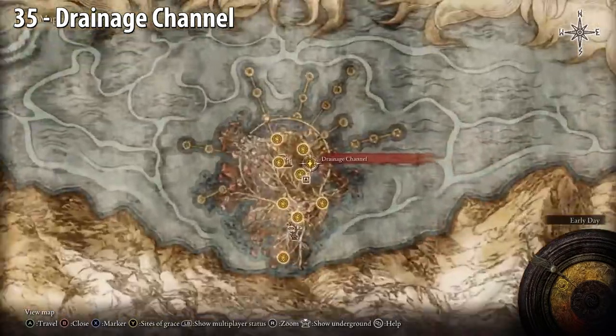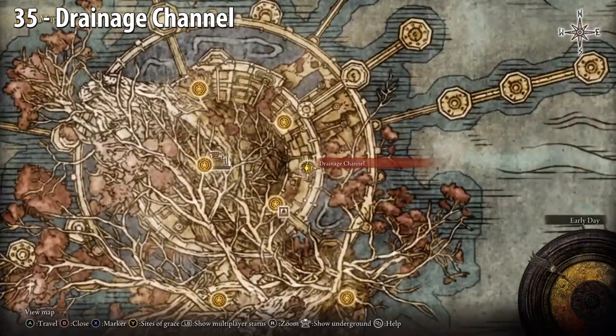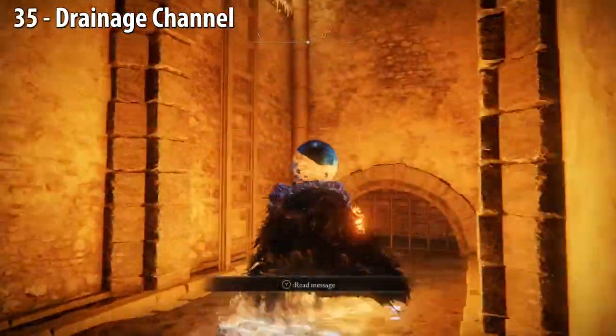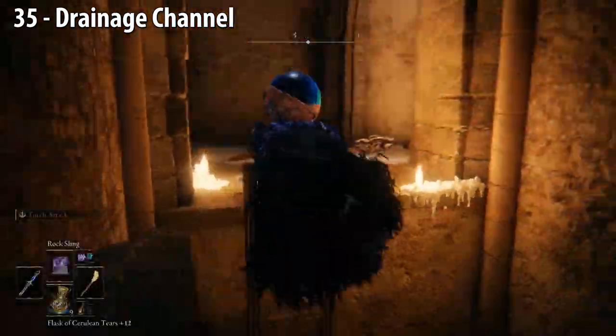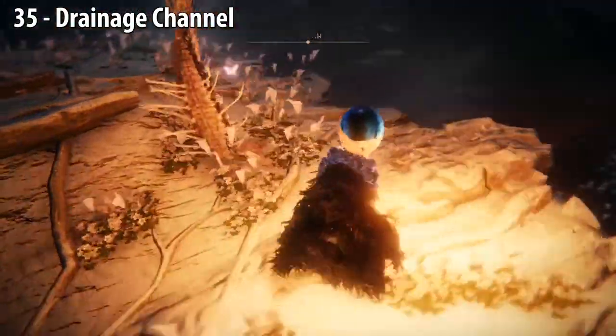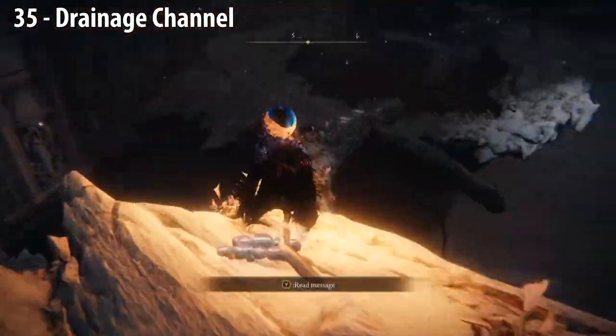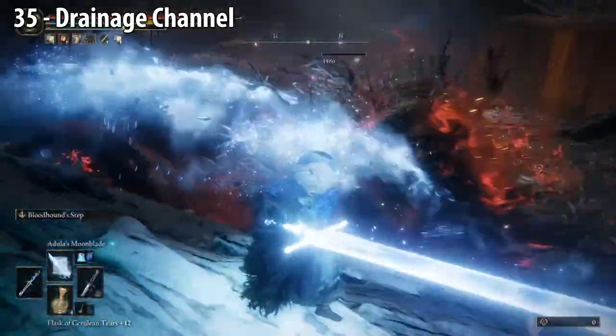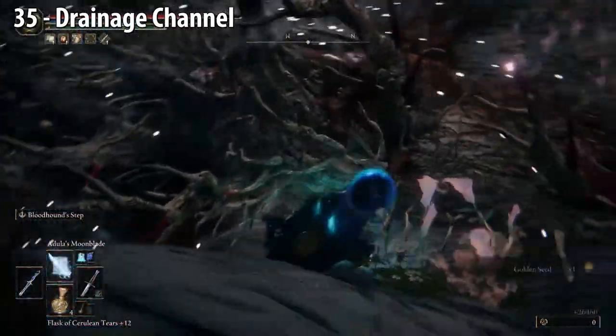Drainage Channel — go toward the opening on the west, go up and up the ladder, turn right, up this slope, watch out for the creature at the top. Turn left, go along this tree branch. You'll fight a monster, which you need to do for Millicent's questline, and I'll post that to my channel. Once you kill the monster, you get a Golden Seed.